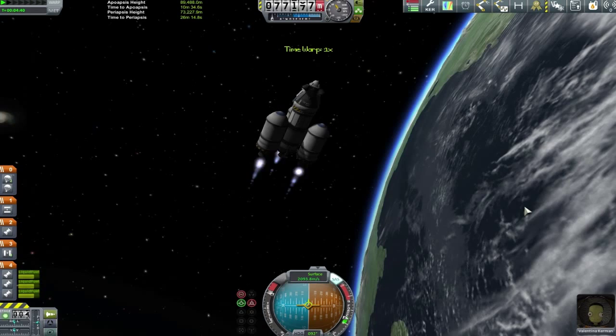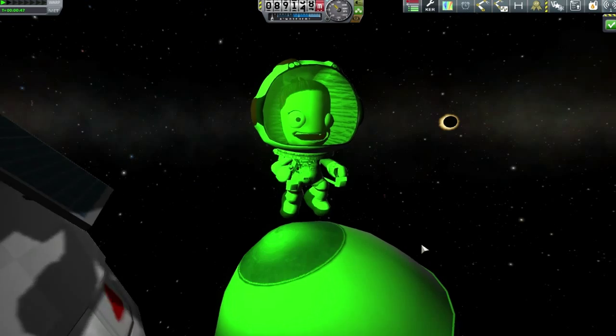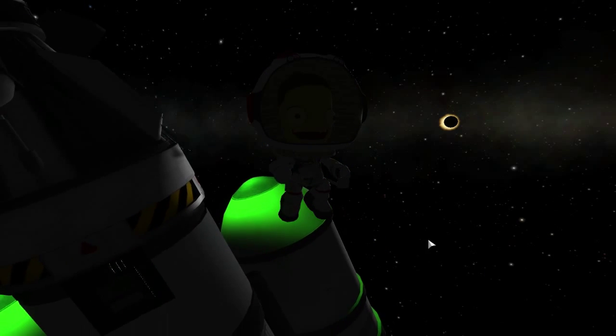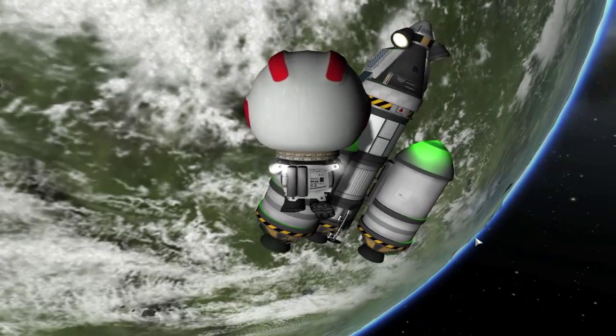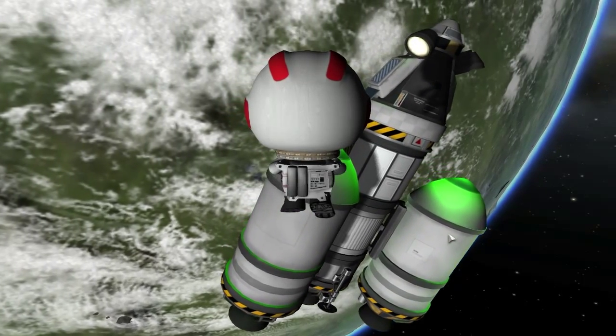A circular orbit is the best place to start planning a Mun mission. As we're doing that, one of the things we remember from last time was that a solar eclipse was on its way, so Valentina has got herself out for a PR photo — trying to get her lit up well enough whilst also capturing that solar eclipse in the background.